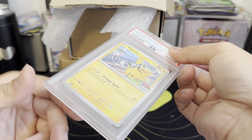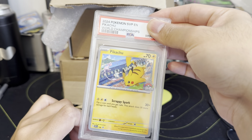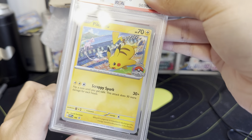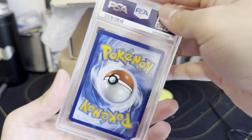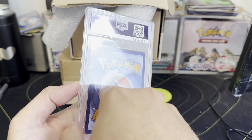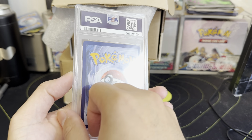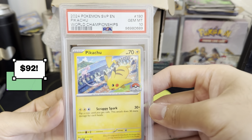Last card of the video — the Pikachu World Champions promo. I got this from the Pokemon Center, something specific to it. It's the 2024 World Champions card with that little insignia right there. Non-holo promos — you really gotta get a 10 or it's really rough. Last card, let's see what we get here. Gem Mint 10! There we go — Gem Mint 10 Pikachu from the 2024 World Championships.